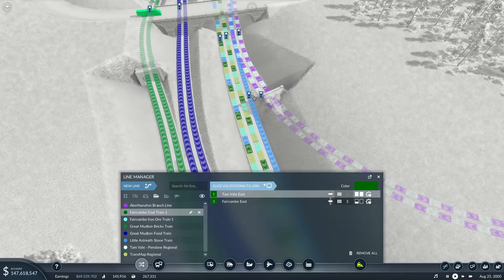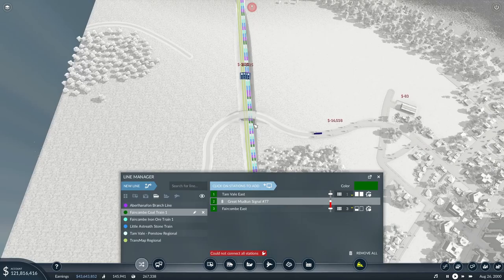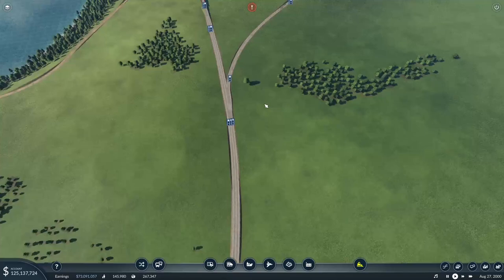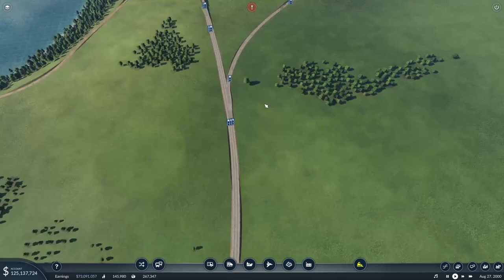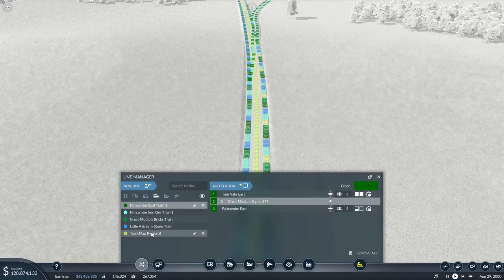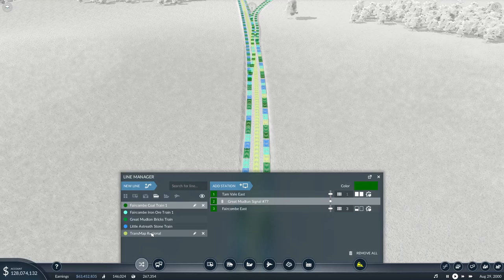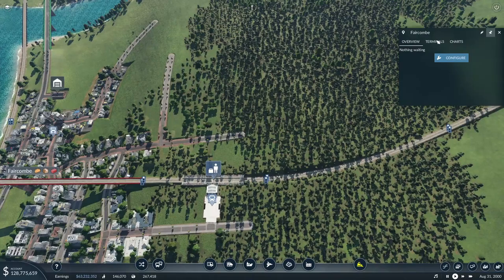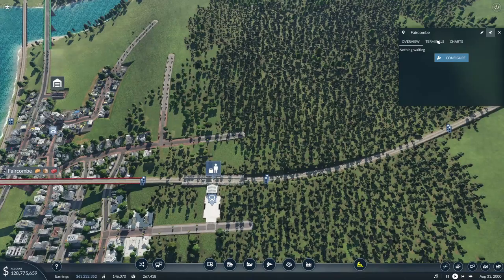We can see the Abelhanifan branch line, Faircombe coal train. We need you between Tamvale and Fecum to go down here, please. Could not connect all stations. Helps if you put... we'll just put this across here. Can you go down there now? Everyone's going down there — except for the TransMap Regional. That is what we like. Where's the regional? Do I have a stopping service that goes down here? Who stops here? Nobody. Nobody stops at Fecum. We've forgotten Fecum — because we said we were going to go down to Chapel Coombe and then just never did.